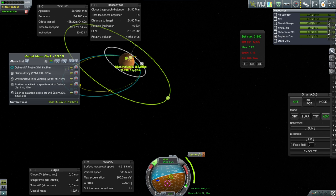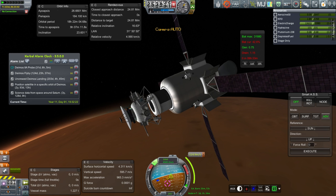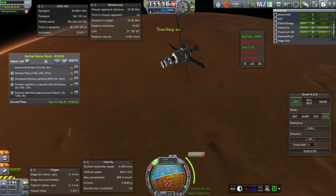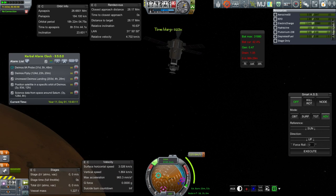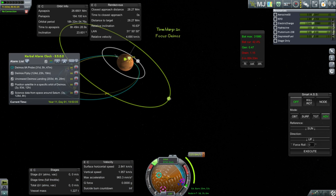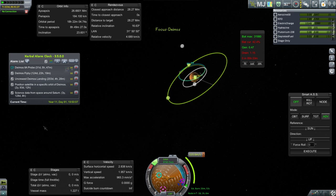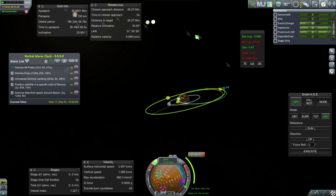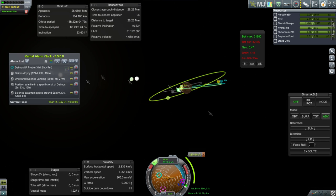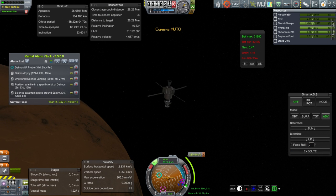We'll hang on to the solar panels until we absolutely have to let them go. Let's lock this probe core again because otherwise we won't have enough power. There's no guarantee we'll have connection at the point where we have to do the maneuver. That's not Triton - out of all things - looks like that's Earth. Might be obstructed. Let me add the alarm.